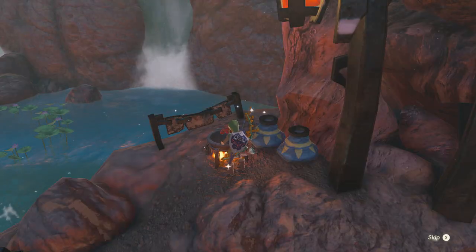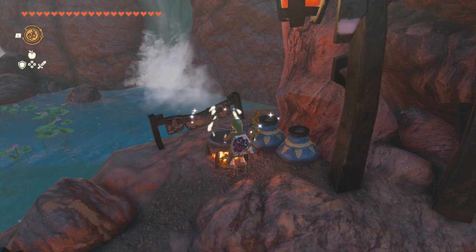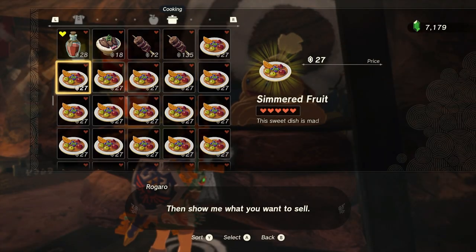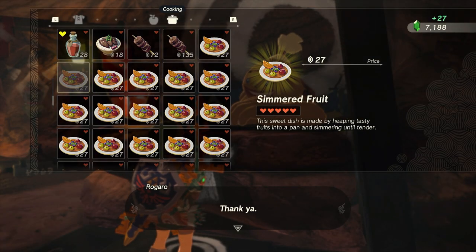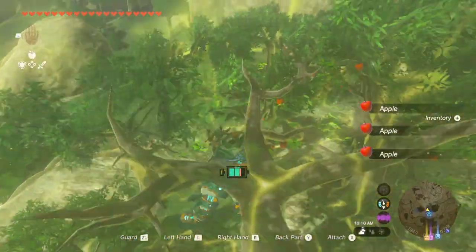With 144 apples in our pocket, let's do some quick math. We can cook 28 simmered fruit meals, and selling each at 27 rupees will net us an incredible 756 rupees total — all from picking some apples for 5 minutes.